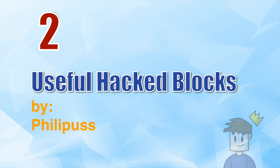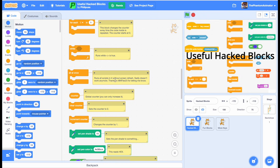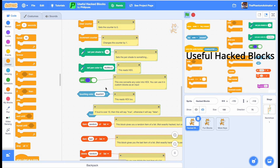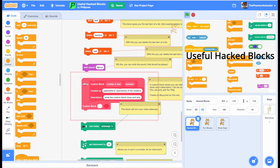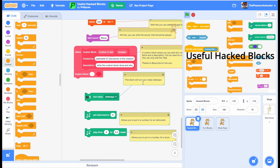The next project is called Useful Half Blocks by Philippus. When you look inside, you'll see a bunch of blocks that don't actually exist. For example, the 'all at once' block looks like it should belong to controls, but if you go there, you'll see that it's missing. All of these are the same. This guy made some crazy blocks, like one drawing two colors and touching color that reads hex. There's also a block to turn your video sideways, and set instrument to a number — and much more.